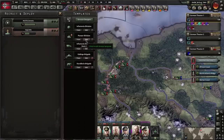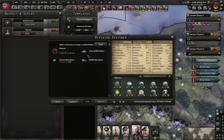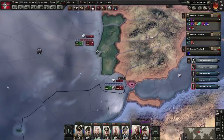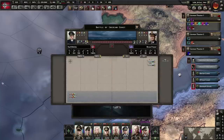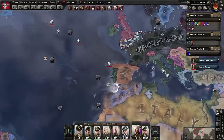It wouldn't be Man the Guns without taking advantage of amphibious tanks. When you intercept convoys you can see whether they are freight or troop transports — in this case the Greeks are going to lose troops here.